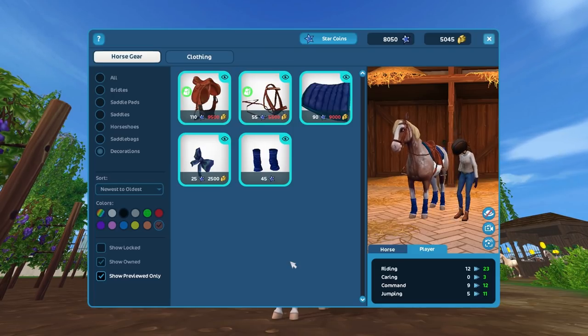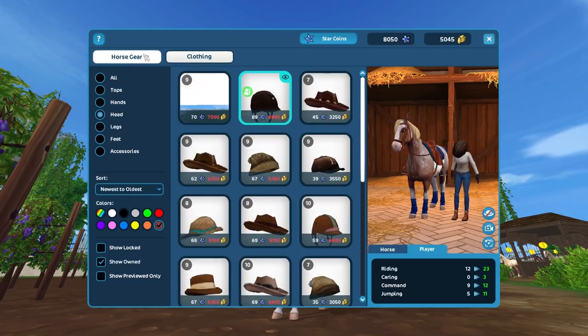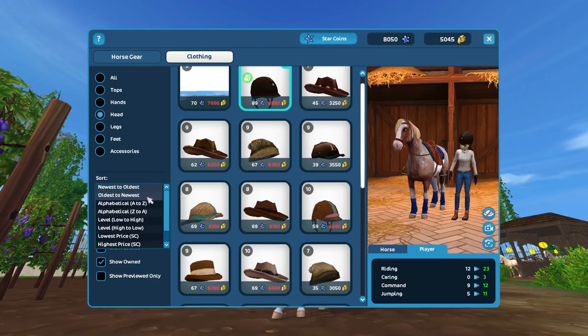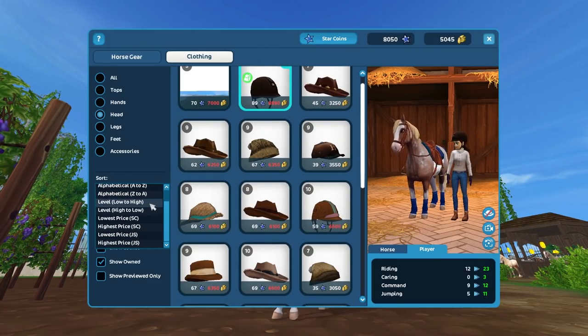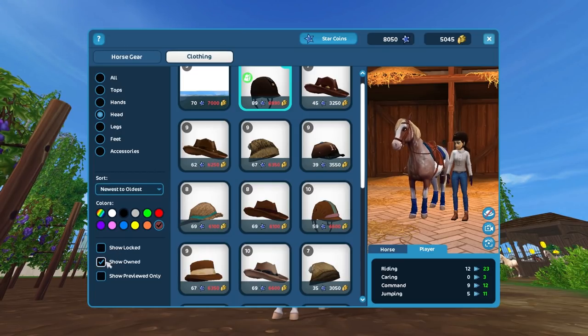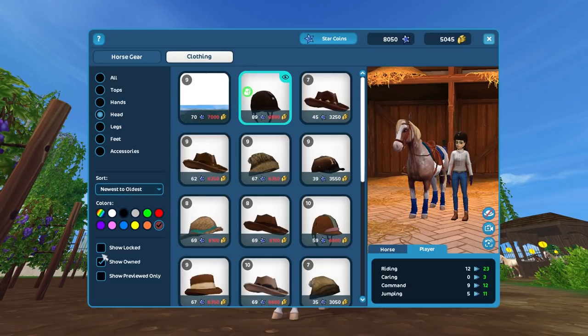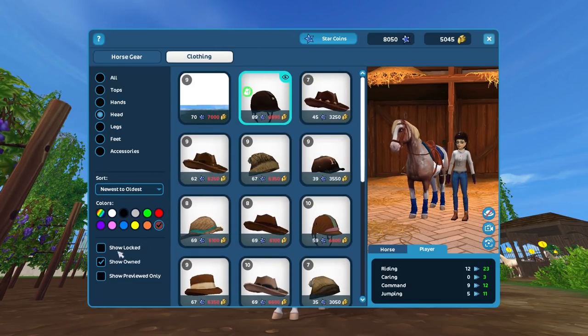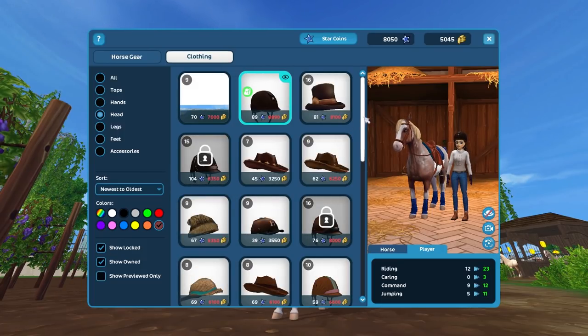And I think that's all actually. You can of course sort by color, newest, alphabetical, level, lowest price, and highest price — so everything is super convenient. You can choose yourself if you want to see stuff you already own, which is great for outfit picking. Show locked is great for anyone who hasn't gone very far in the game yet.